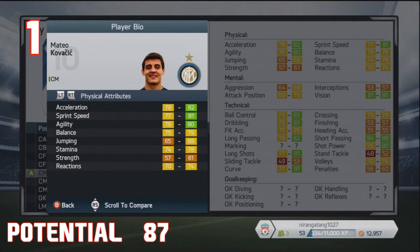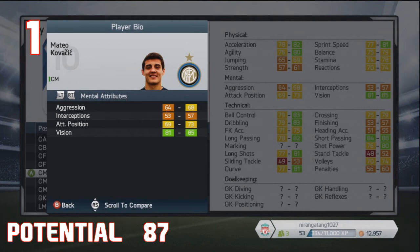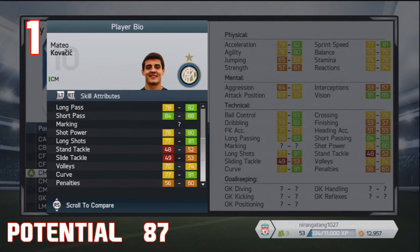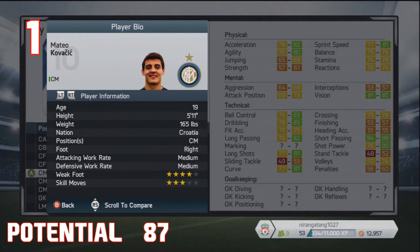But at number one, we have Mateo Kovacic. A lot of you may have heard of this guy — he's Croatian, plays for Inter Milan. He was almost beaten by Oliver Torres as he's the same sort of player. He is a centre-mid — not very versatile unfortunately — but he is literally an all-rounder. He's quick, he's agile, he can pass the ball, great ball control, dribbling, free kick accuracy, long shots, shot power — just everything is great about this guy. He's got four-star weak foot and three-star skill moves. His market value is 3.6 million. Inter Milan will want substantially more most likely, but even if you get him for double that, it would definitely be worth it.